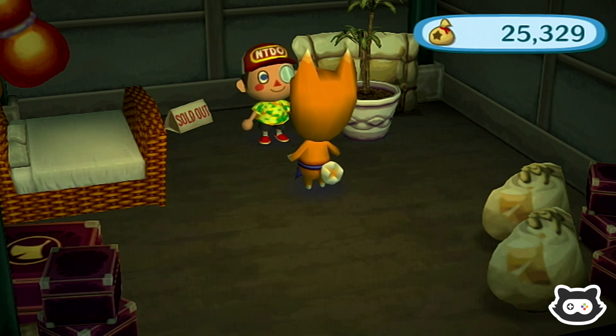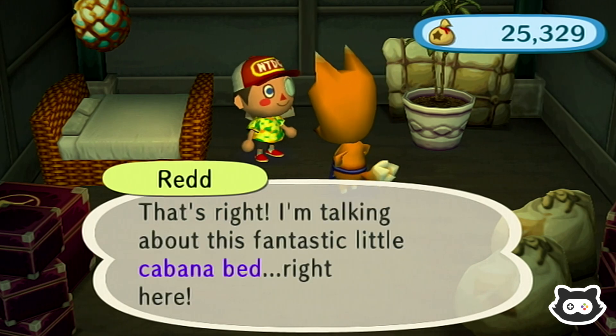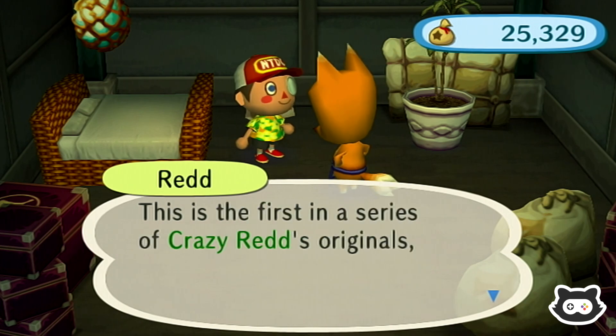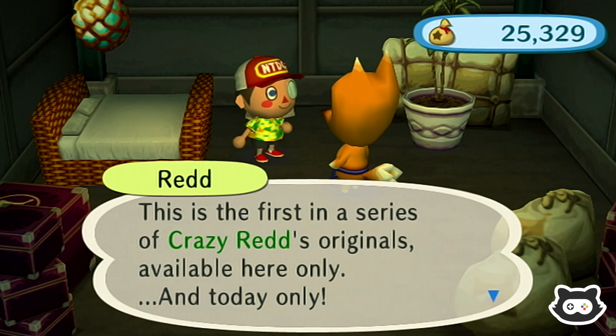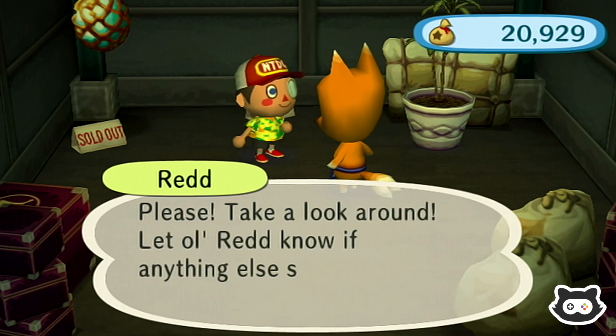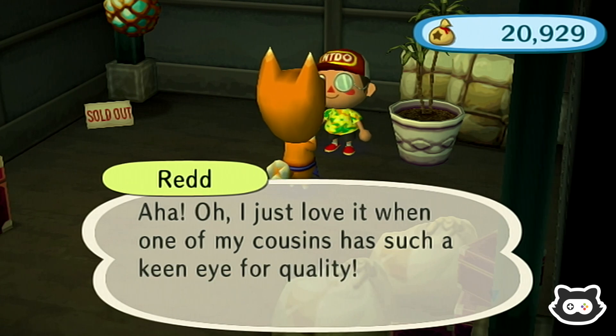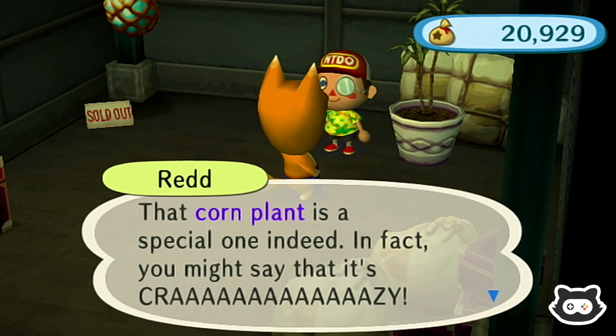We'll take the scenic painting, even if it is fake. I don't remember if we have the cabana bed. Red can't thank you enough for letting him show you this. It looks massive in this room. This is the first in the series of Crazy Red's originals, so maybe it is exclusive. I can't tell if Red is saying that just to try and make a sale, or if he's giving a hint that it's exclusive to his store — like, even Tom Nook wouldn't make this available. We can risk it. We've got a little bit of money in the bank. I'm going to buy the corn plant as well — I just love when one of my cousins has such a keen eye for quality.